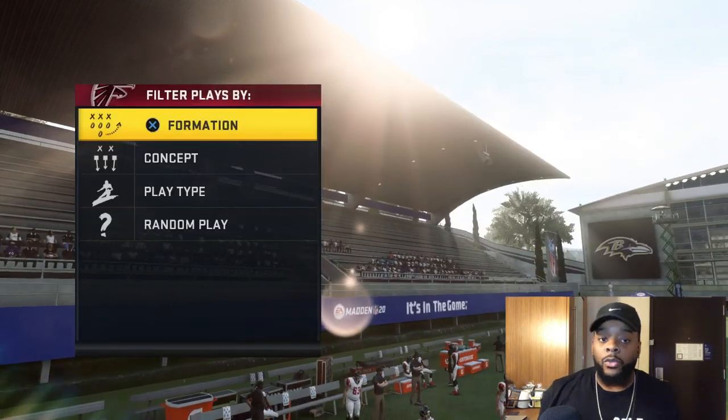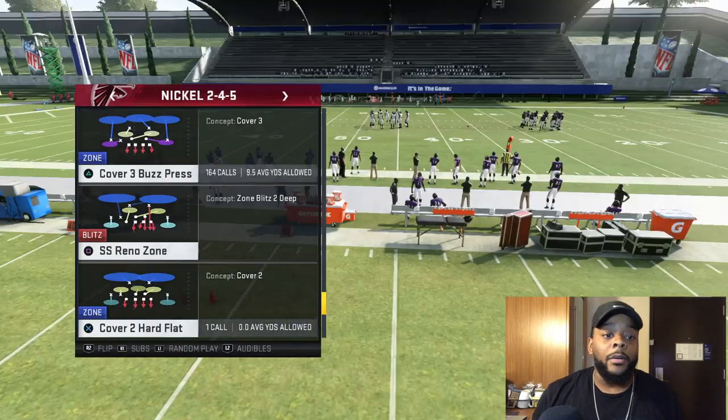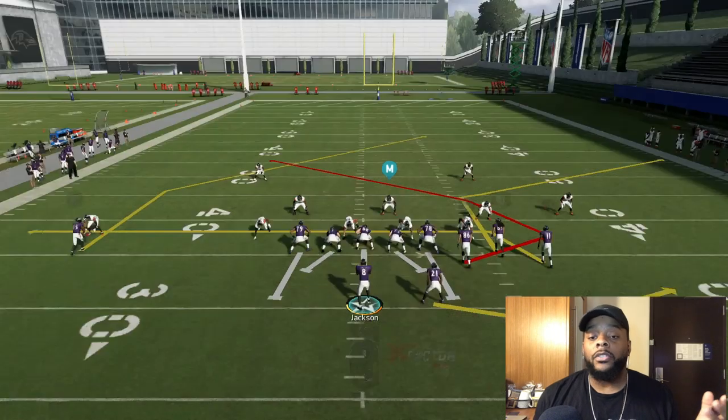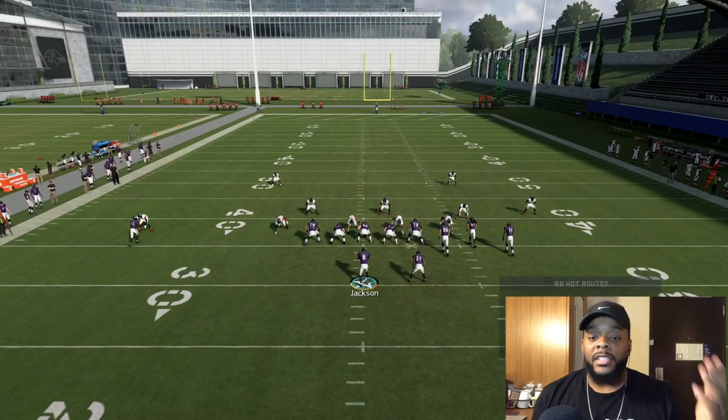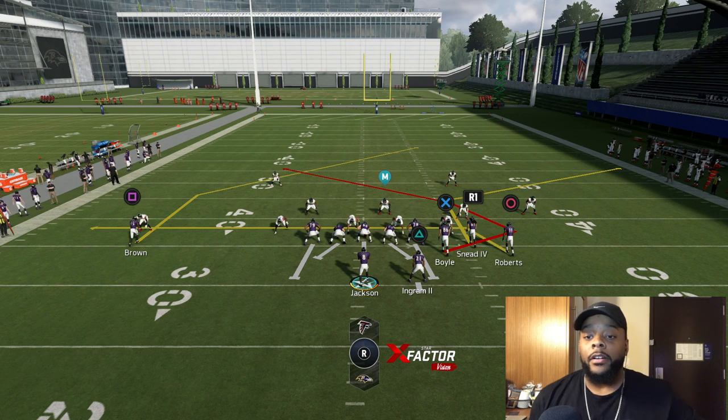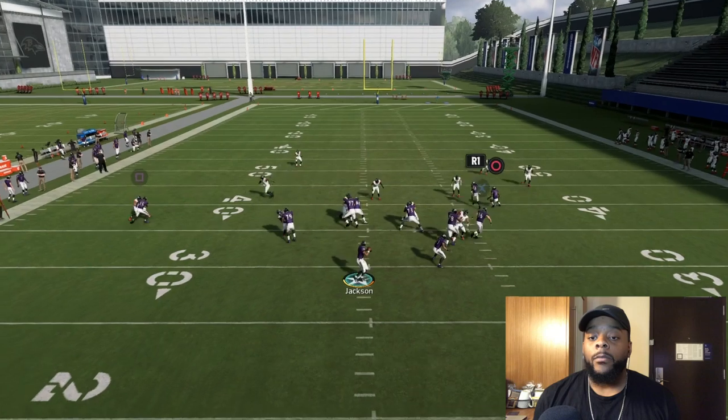I'm just gonna call a nickel, basic Cover 3. What you want to do first is block your running back — that's all. Just block your running back so you've got a little extra time in the pocket, because you need this route right here to open up. You just need that square route to have a little time to open up.